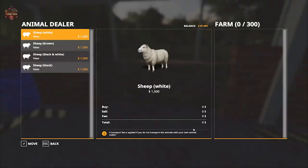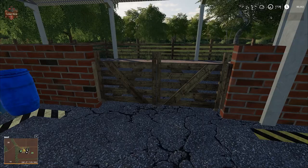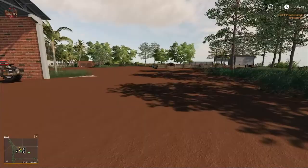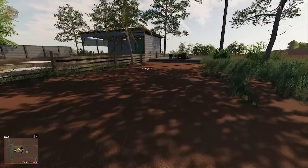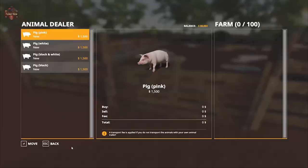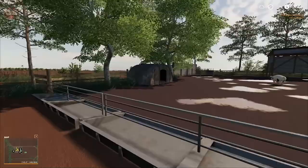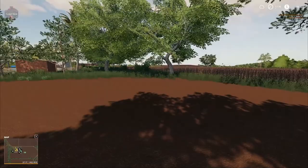Here we have the delivery point for our sheep — 300 sheep can be purchased and delivered to this pen — and then the wool spawn point. Over on the other side of the farm is our pig pen with a slurry point, straw area, pig delivery point for up to 100 pigs, water trough, food trough, and around the corner is the manure pile.